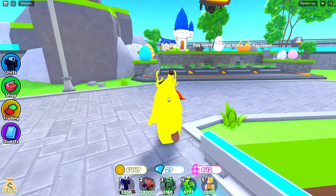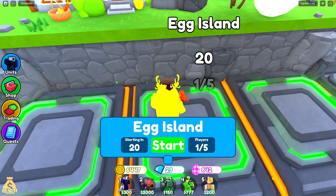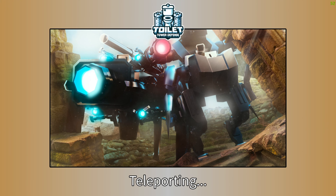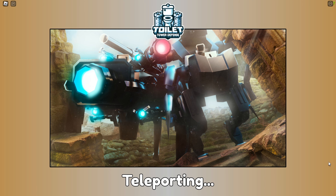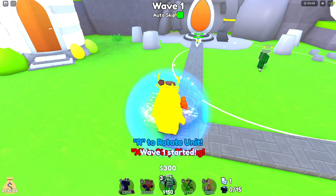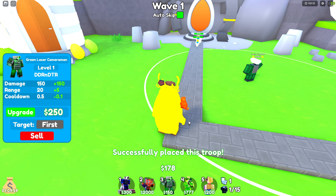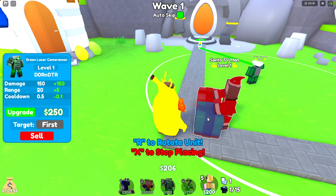So let's go over here and start. Right now you can auto-skip. You want to place this unit down right here, where it cuts the corner really quick so you get the best coverage.